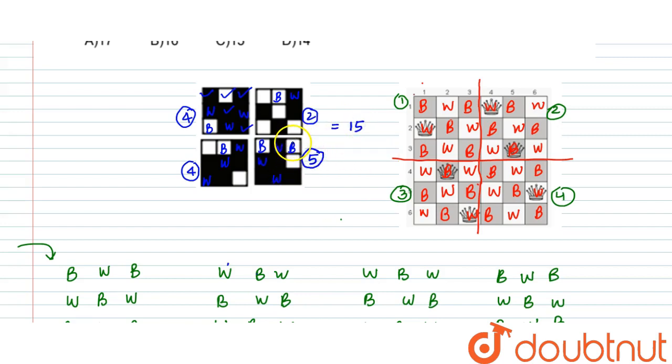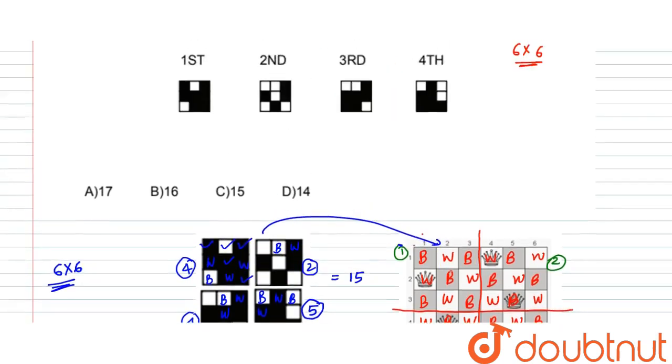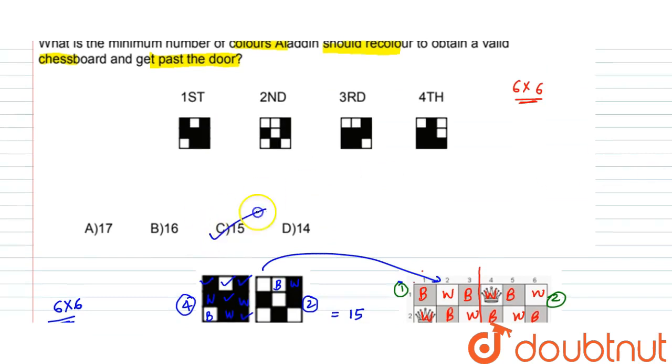You can see the best suitability — where we do the minimum recoloring for the chessboard. Where I have white, here is white. Where I have black, here is black. So this is the chessboard. The minimum number of recoloring is 15. So 15 is the correct answer to the given question.